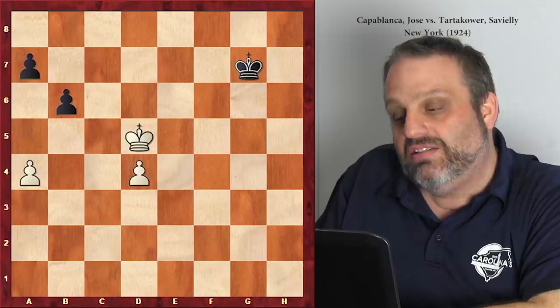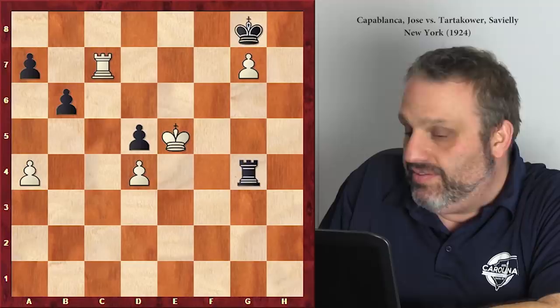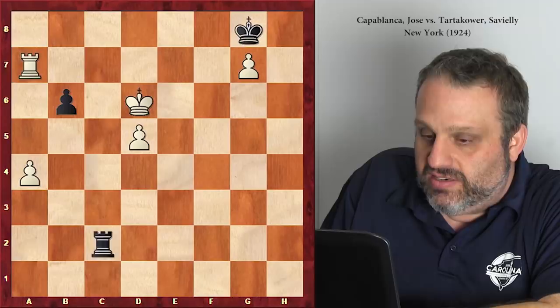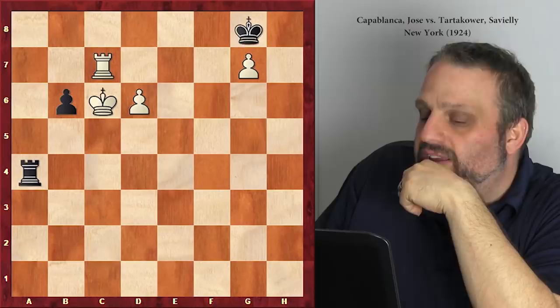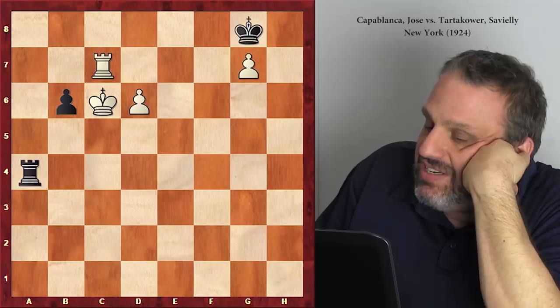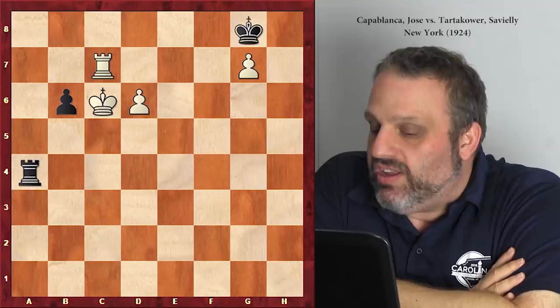Tartakower probably didn't like that line because you lose, so he played king g8, rook takes a7, and then he resigned because this is silly. Does it announce mate here? I'm gonna say no. Oh, it might - wow, 8 and 23. It's even the same mate. 19 still, 14, 13 - announces mate here. Here's better than me.